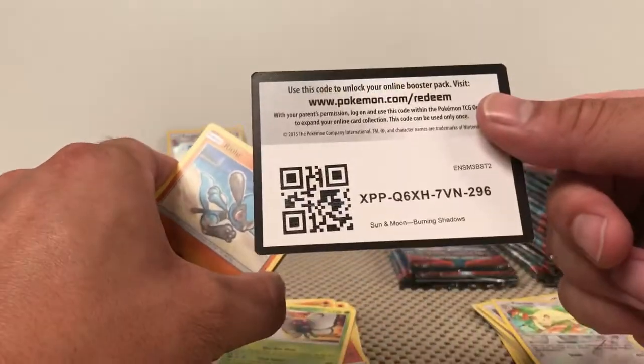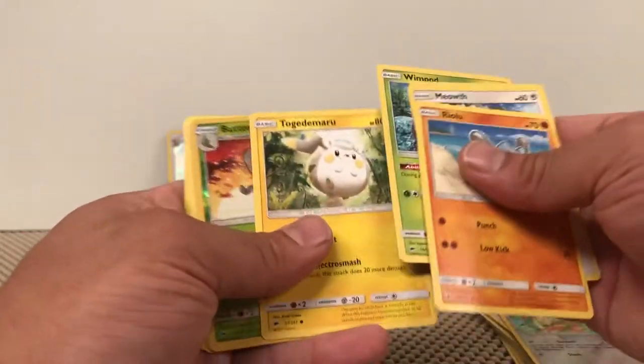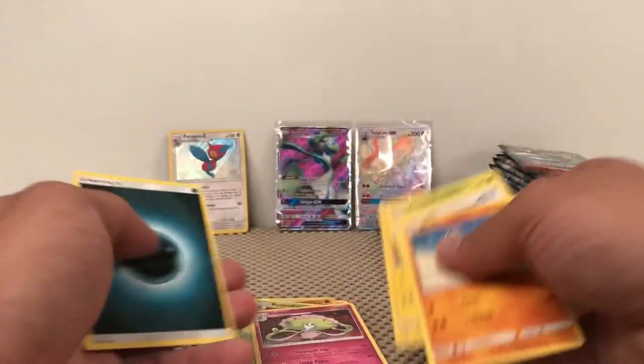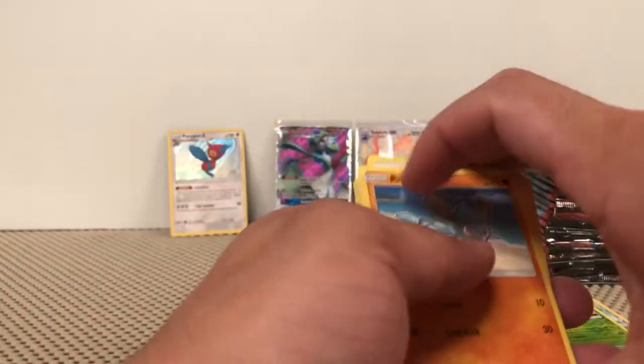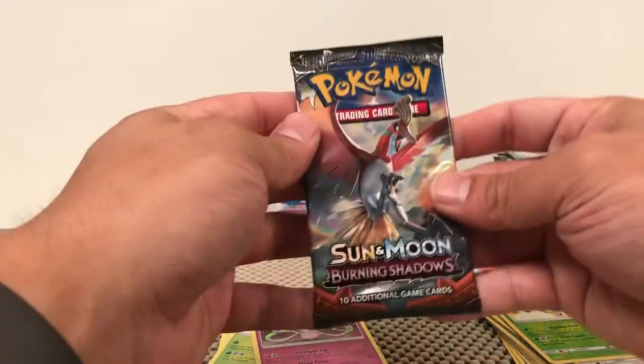White and Green. Reeloo, Meowth, Alolan Vulpix, Wimpod, Togedemaru, Butterfree, Shinotic — non-holographic rare. Very nice though, I will take it.